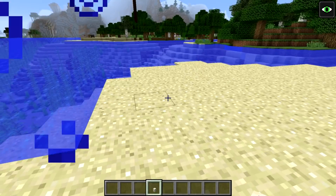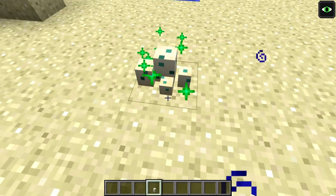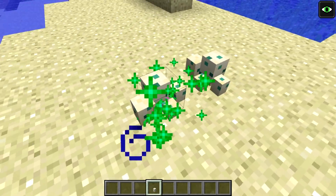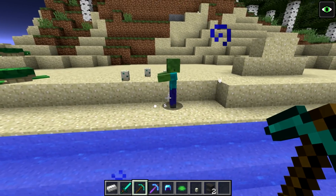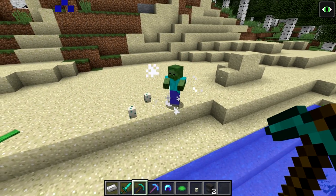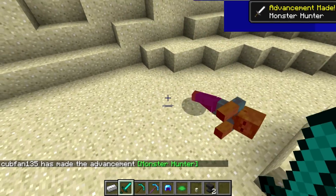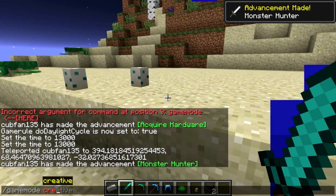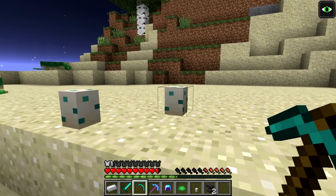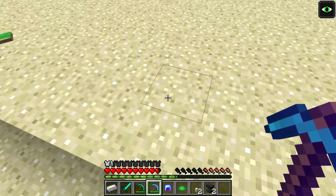You can fit up to four turtle eggs on one block by right-clicking. Worth noting that zombies will try to destroy turtle eggs - the zombie jumps on them and breaks them, so you need to kill nearby zombies to protect the eggs. In survival, you can't harvest turtle eggs without a silk touch tool - without it they just break. With silk touch you can pick them up and take them with you.